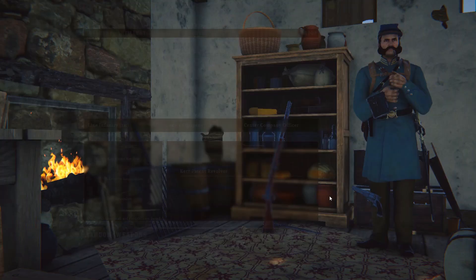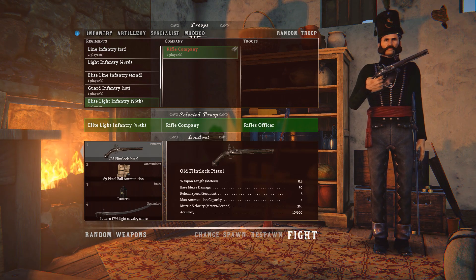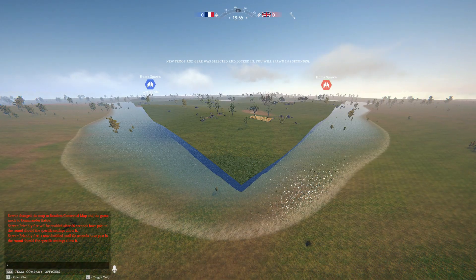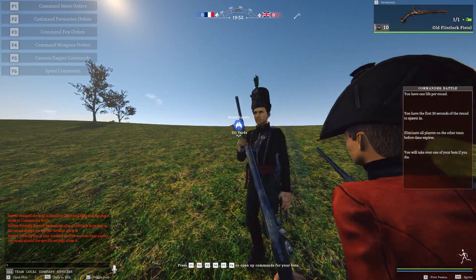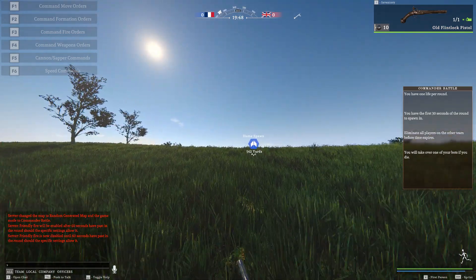We'll try spawning in as British. We will go for the elite rifle light infantry — so the 95th — and that should give us access to the Baker rifle. We're probably not going to be that good on numbers though, but that's okay.